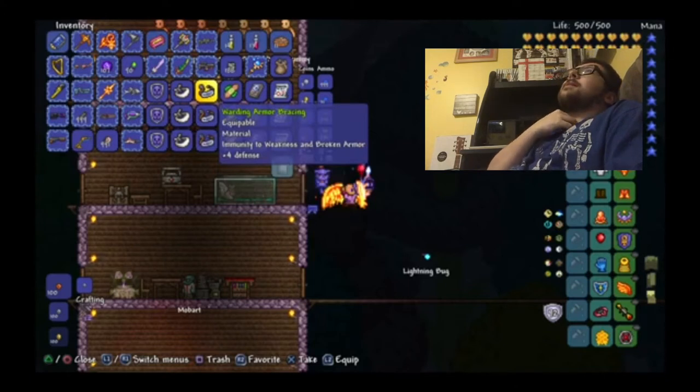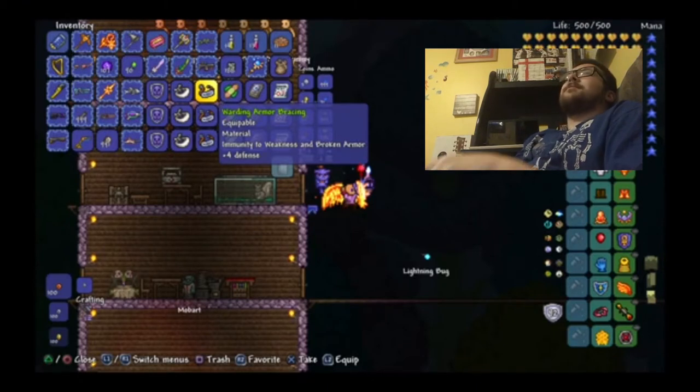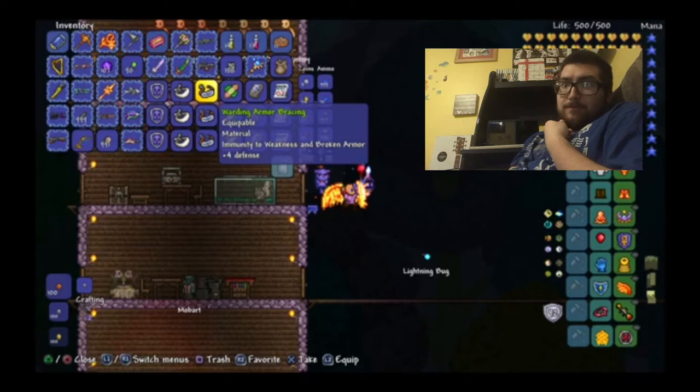To get the Jar of Vitamins, it drops from the Corruptor if your world is Hard Mode Corruption, or the Floaty Gross if your world is Hard Mode Crimson. Both enemies have a chance to drop the Vitamins, but it's better to stick with the Corruptors because you can fight them in the Corruption anywhere. The Floaty Gross only spawns in the Underground Crimson. The Jar of Vitamins gives you immunity to the Weakness debuff.